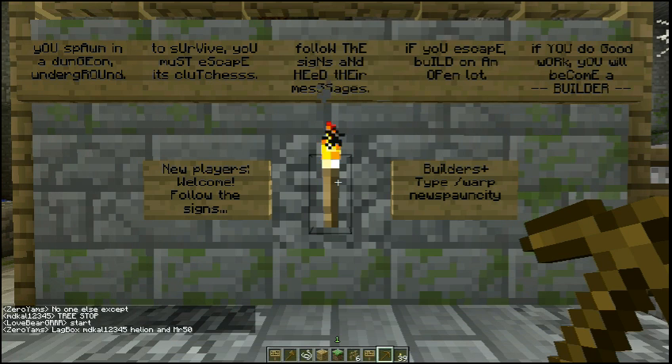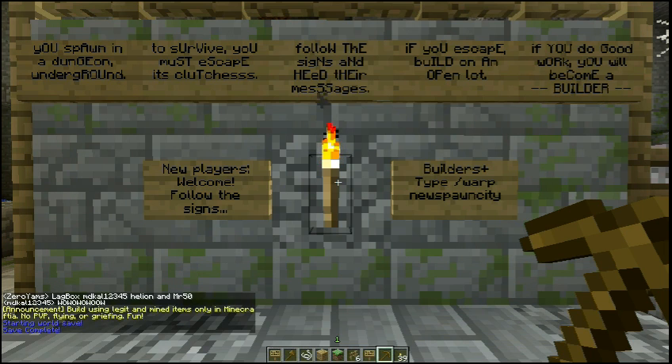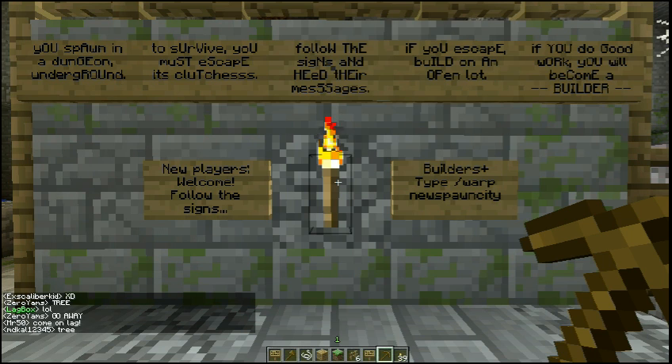A few months ago we had a huge amount of new players coming on. They had a ton of questions, and any kind of server that starts to get popular has the same sort of issues — how do you deal with new players, what kind of permissions do you give them. So Serge Ace, my girlfriend, and I came up with this idea of having an Indiana Jones-style challenge obstacle course, where at the very end you have to build on a lot, and if your build is good, then we'll copy it to our main city, which is New Spawn City, and make you a builder.